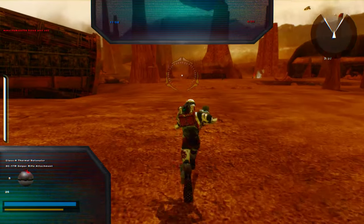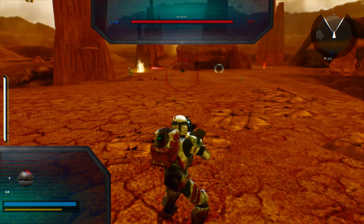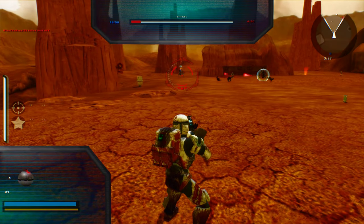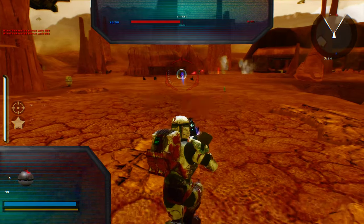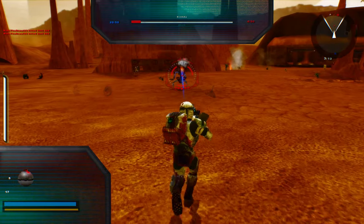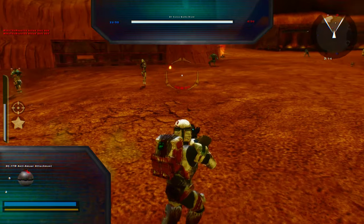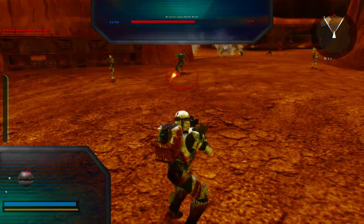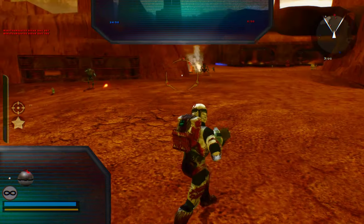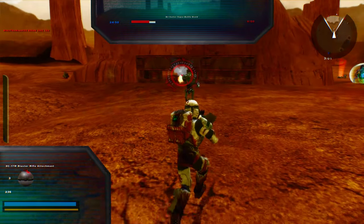Oh hello, Sav. You got a sniper attachment? Nice. What else you got? Grenade any good? Come on! Good! Take him down! Get out!